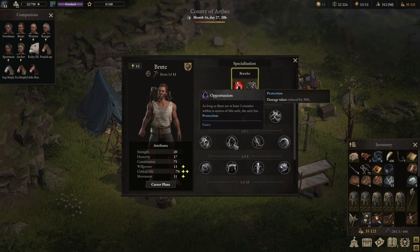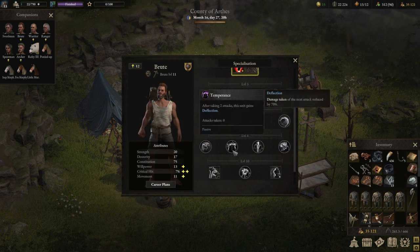For the level 5 ability, Opportunism is absolutely the way to go. As long as there are two enemies within six meters — a quite large area — you get Protection, which is a 30% damage reduction that stacks together with Weakening and applies even if enemies are attacking from the side or behind. The upgraded version also gives you Riposte as soon as there are four enemies within that range, which is absolutely fantastic.